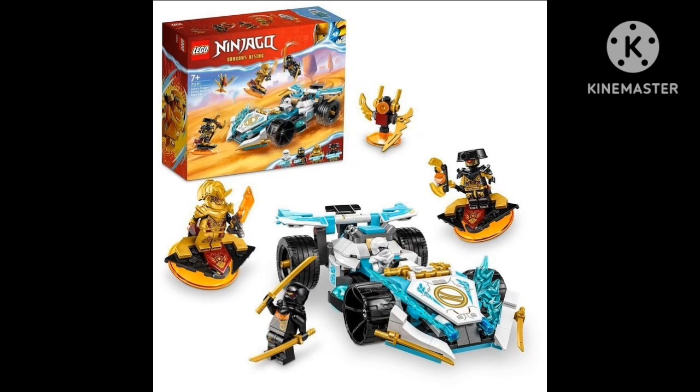This set is also one of my favorites — Zane's race car. I love this set. It comes with Zane and Cole, along with some villain generals. Love the race car itself — really cool. Getting Cole and Zane in this set is great for completing your ninja team for all the Dragons Rising characters. You can also get Jay and Lloyd in another set, and Kai in a polybag or a four-plus set.